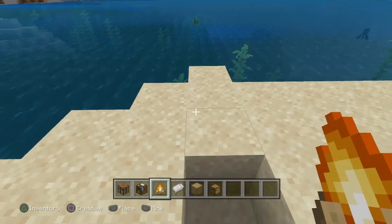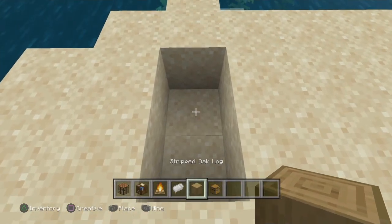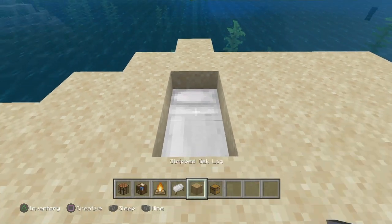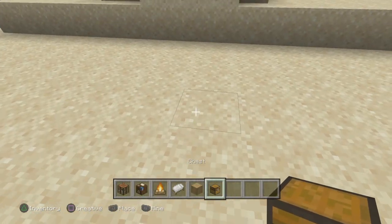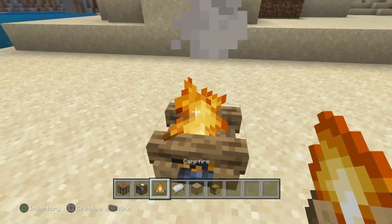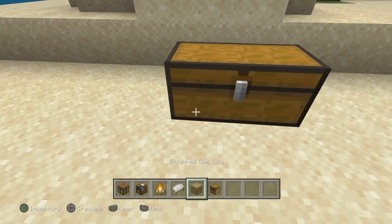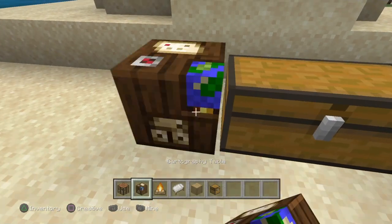First, you'd want to dig down two spaces and place your bed in there. Then go a little bit out and place your campfire. After that, go out further and place a double chest and a crafting table on one side.